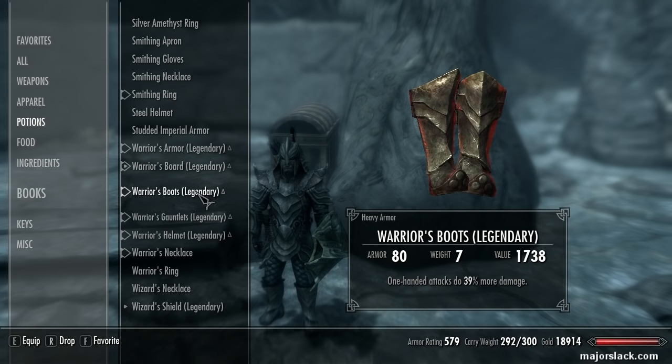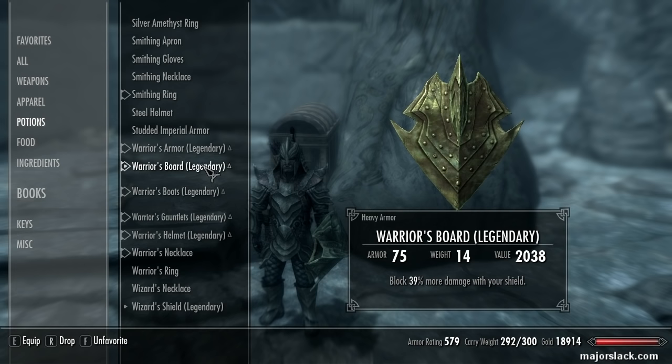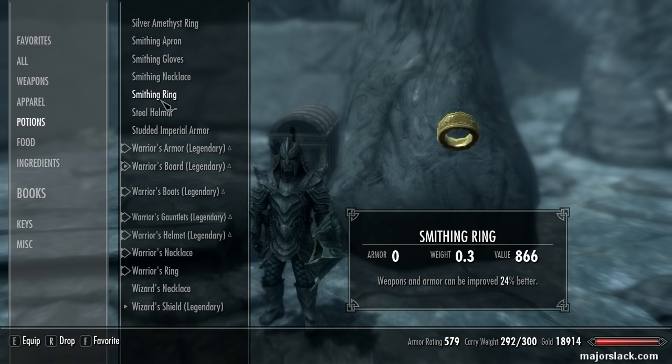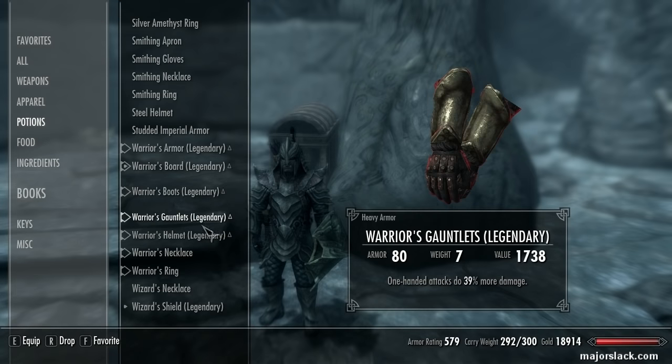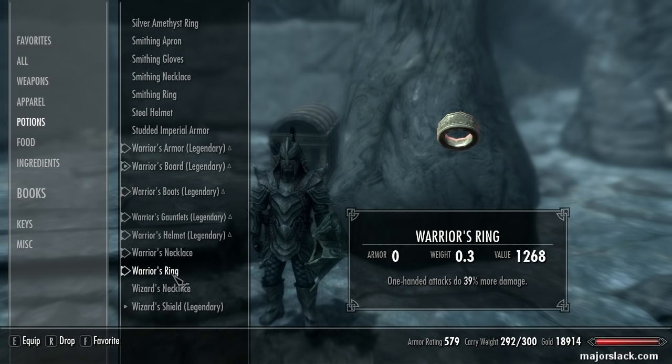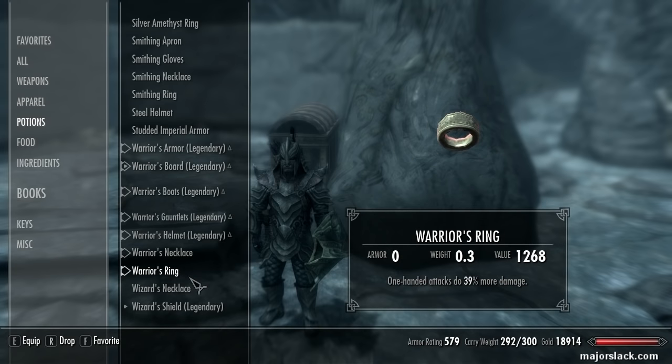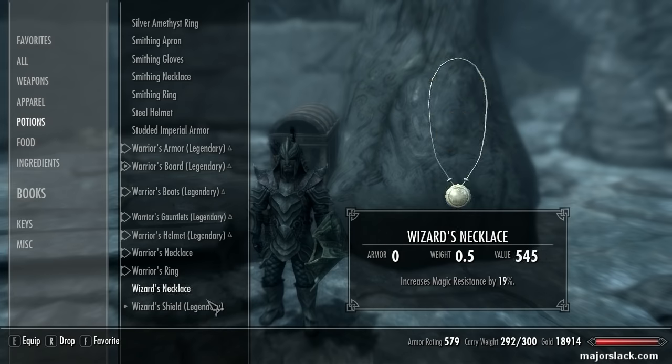Boots, gauntlets, necklace, and ring — all enchanted with the Fortify One-Handed enchantment. So these four here: boots, gauntlets, necklace, and ring. 39 times 4 equals 156 — a whopping 156% more damage with one-handed attacks. That's where that damage is coming from.